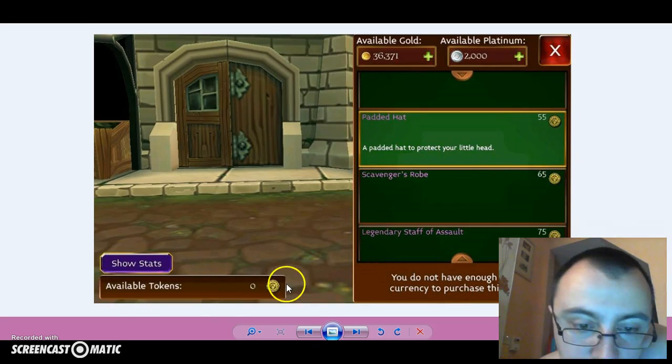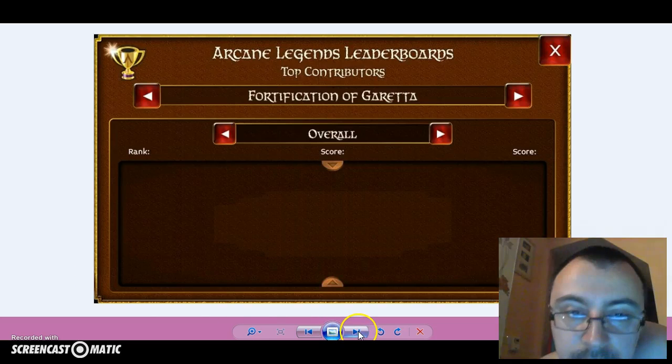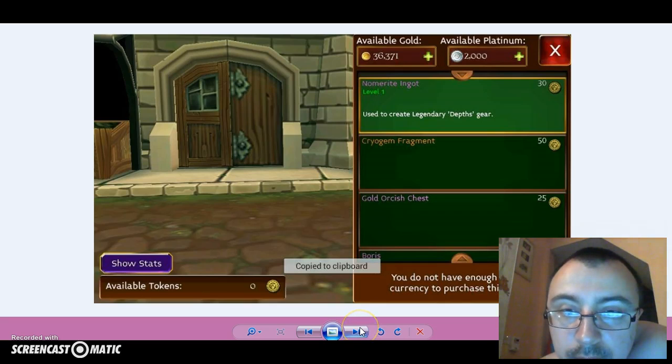Some kind of new coins — I don't know where they are available from. We are going to find out. There's a leaderboard here — top contributions. This is the new board of top players. Definitely not for me.